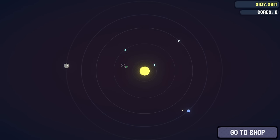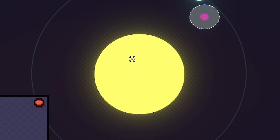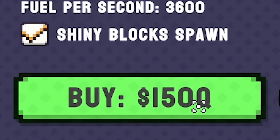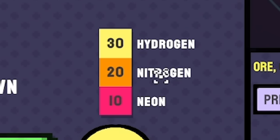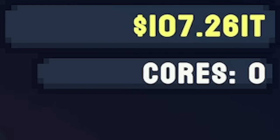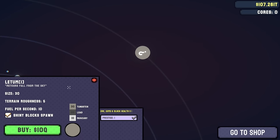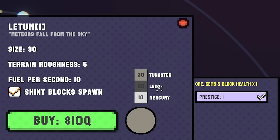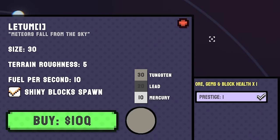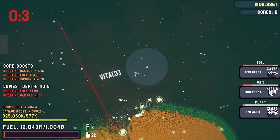There should be a planet that was a question mark that now isn't - wait, it's the sun! I can mine the sun - I just need 150 quadrillion to unlock it. It's got hydrogen, nitrogen, and neon in there. We've only got 107 trillion at the moment. This planet as well - it's got tungsten, lead, and mercury and it costs 10 quadrillion. That's probably one we want to go for next.